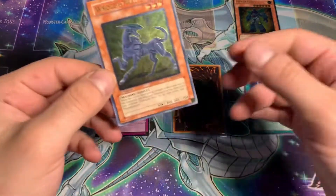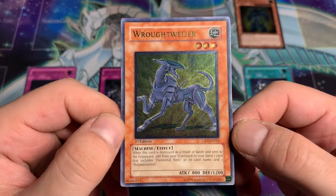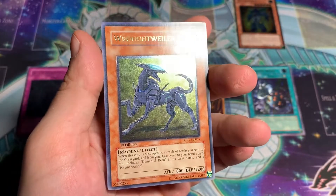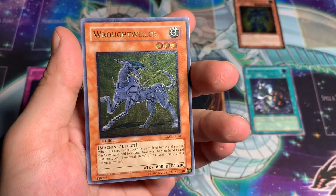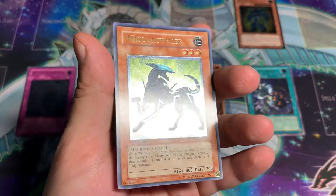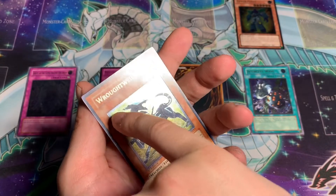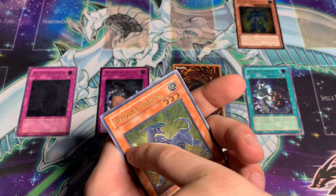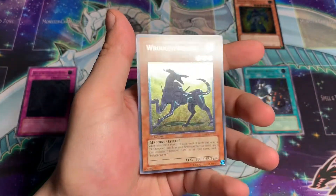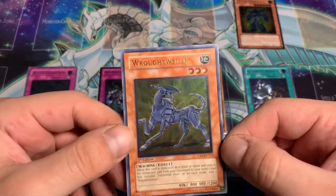Now getting into the GX stuff - Rottweiler. This is one of these weird ones that Jaden used. It has to do with Elemental Heroes too. When this card is destroyed as a result of battle, add from your graveyard one card that includes Elemental Hero in its name and Polymerization. I'm not sure why it wasn't Elemental Hero related - should be called like Elemental Hero Hound or something. A little bit of dirt on the side, I'll clean that off later. There we have it, Rottweiler.